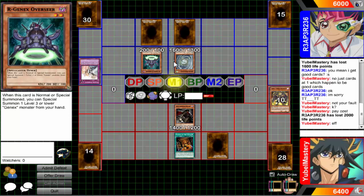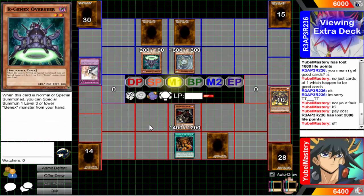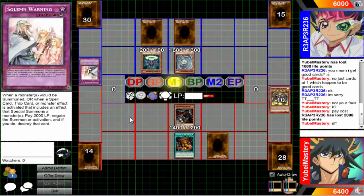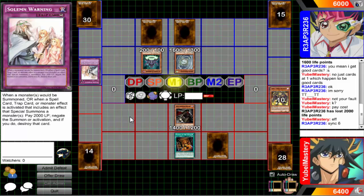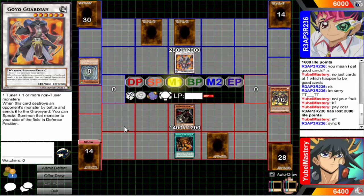I guess you're gonna synchro for six and go into Guardian if you want to. If you don't have any Genex in your hand then that doesn't do anything. Or you're actually going to go into one of your Genex synchro monsters. What do I click on in this? I don't know what to do with my hands so I just click on things. Yep, there's Goyo Guardian.